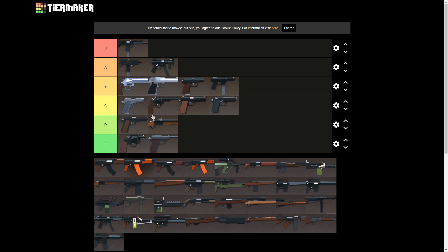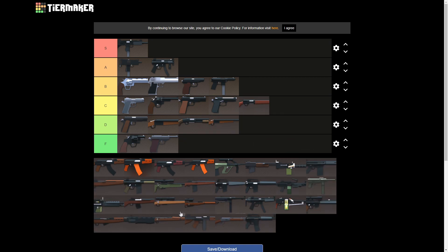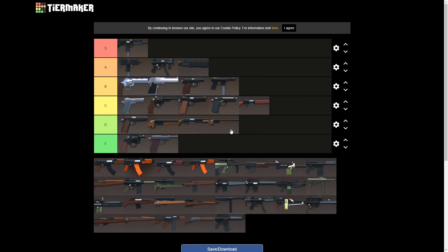Time for the fun part — the primaries. Let's get the shotguns out of the way. Maverick: D tier. Auto 5: C tier. Coach gun: D tier. But the Spaz — I'll put in A tier. The Maverick and Coach gun are bad, that's why they're in D tier. The Auto 5 is a little better, so C tier. But the Spaz is a pretty good shotgun — the range on it is actually really good, you could two-shot with it, fire rate's pretty good, eight shots, and it's just so fun to use.